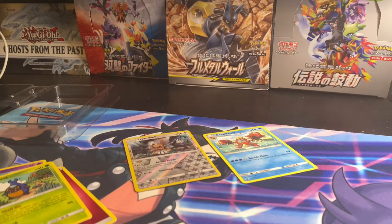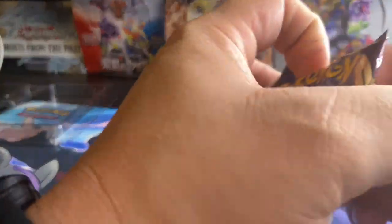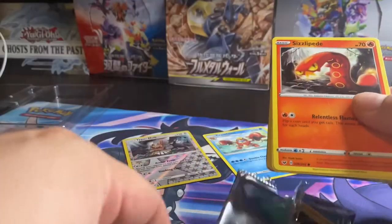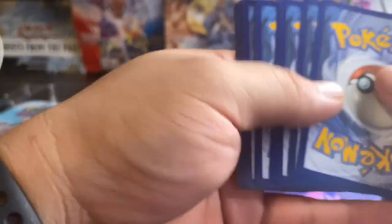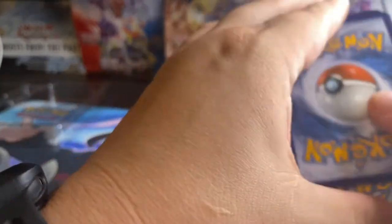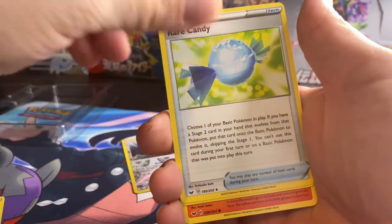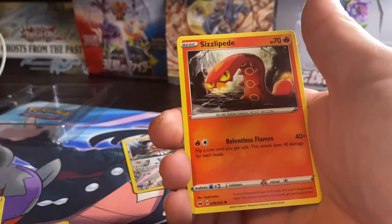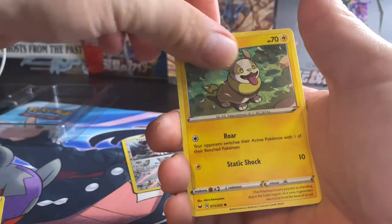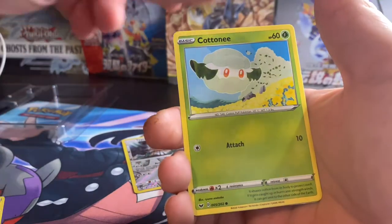Starting off with the Sword and Shield pack. I'm still looking for that VMAX Snorlax, both rainbow and non-rainbow, and also the Marnie trainer full art - still on the hunt for those. Let's see if we can get one of them. We got water energy, a Rare Candy, Lum Berry, Corsola, Silicobra, Galarian Farfetch'd, Galarian Ponyta.